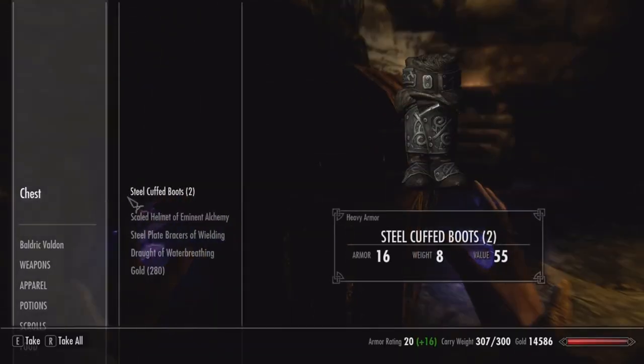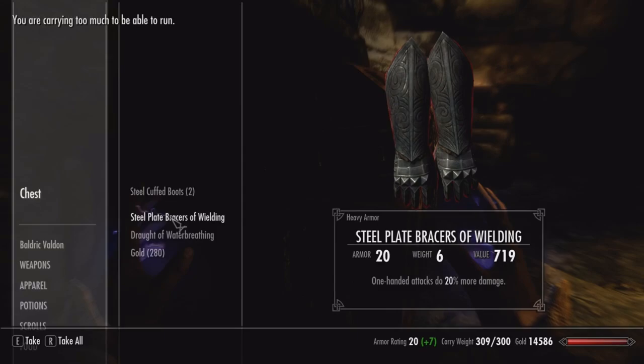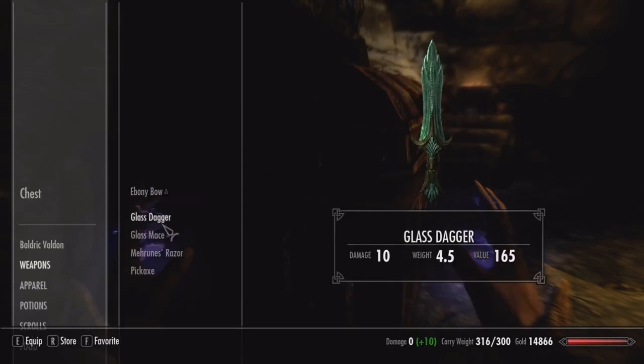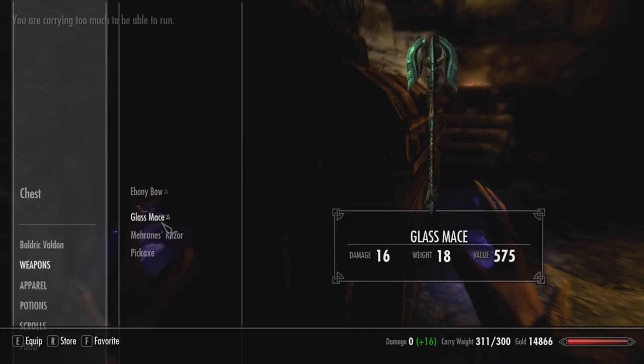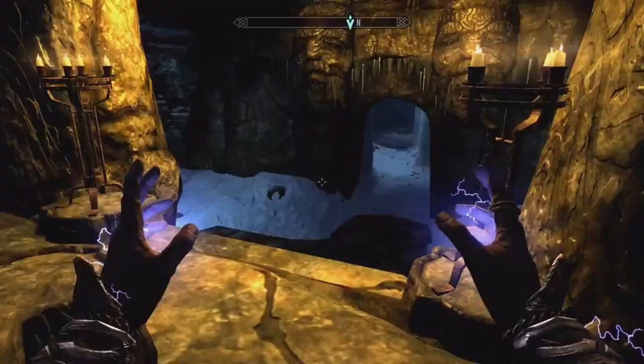What do we got? We clear out some inventory. That's gotta go, that's gotta go. And there's Mehrunes' Razor. Let's get out of here.